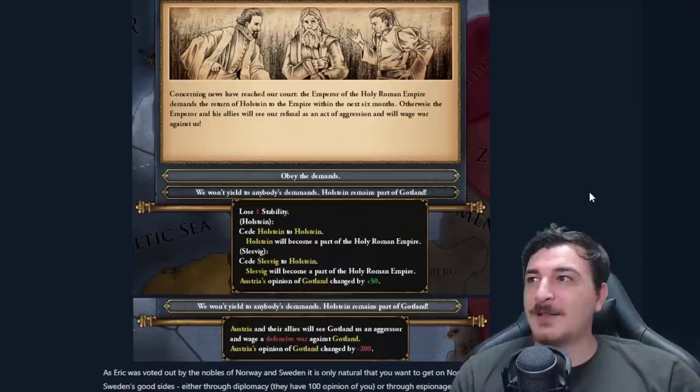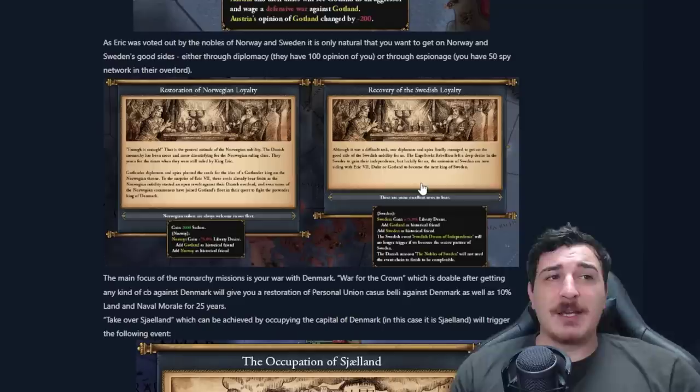Essentially the Austrians will declare war on you if you do not release Schleswig-Holsten. So this is a bit of a no-brainer — unless you're strong enough, you want to give that back to the Austrians and you can take it back later.